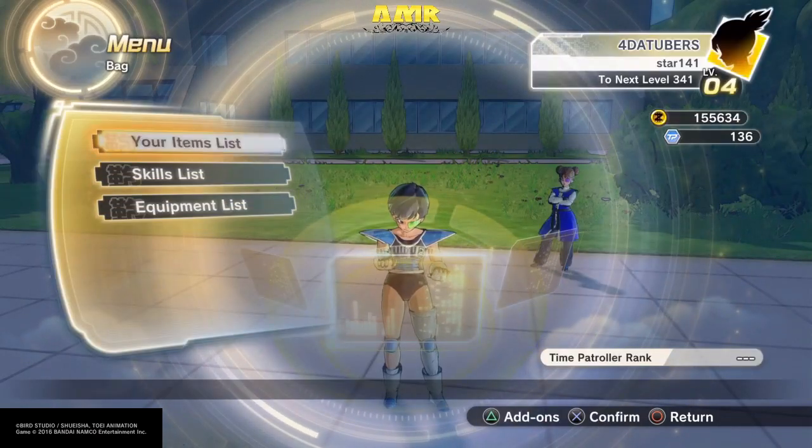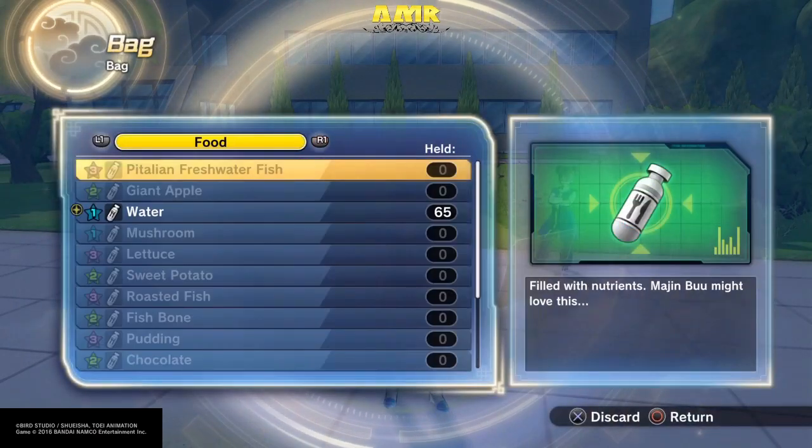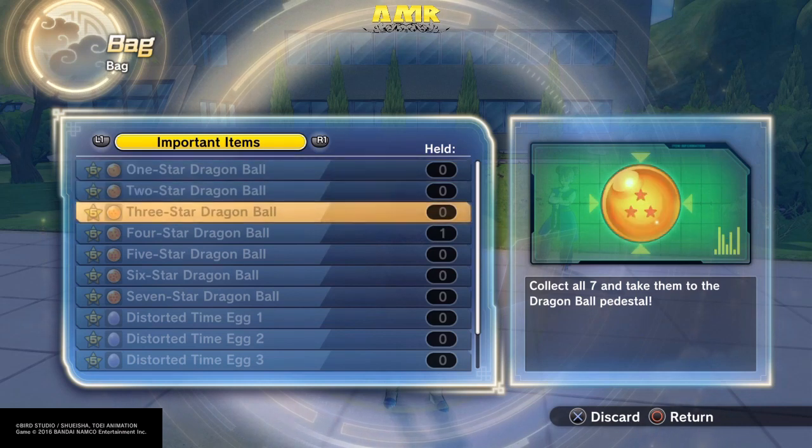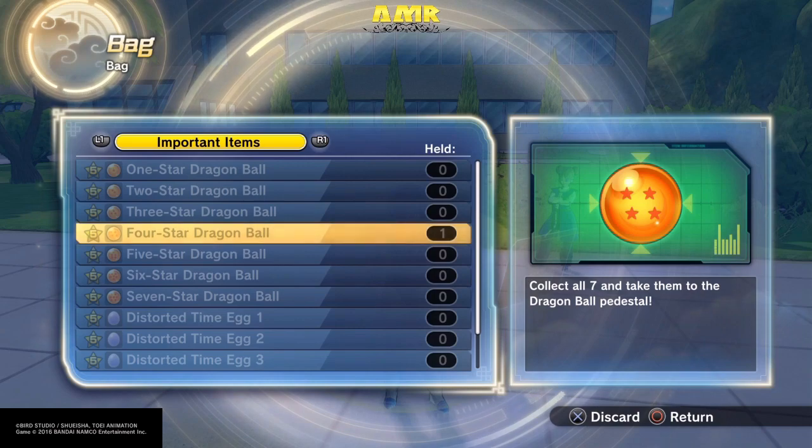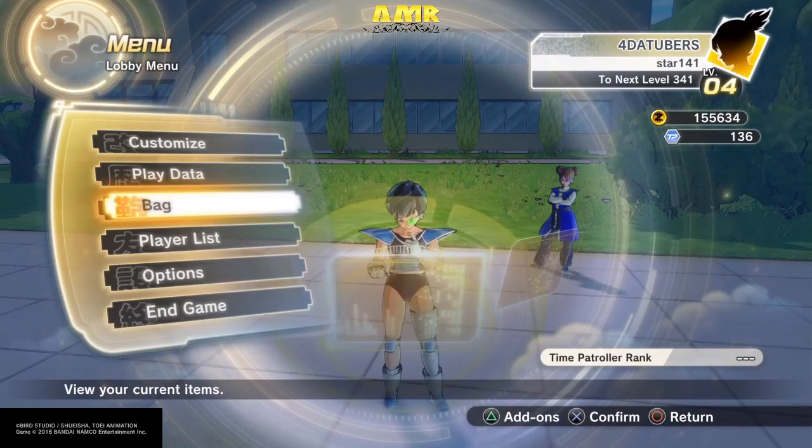What the hell am I doing? It's in my item list. There we go — we got one. Actually, there we go: 4-star Dragon Ball. As you can see, I don't need the Dragon Balls anymore because I've already got everything.